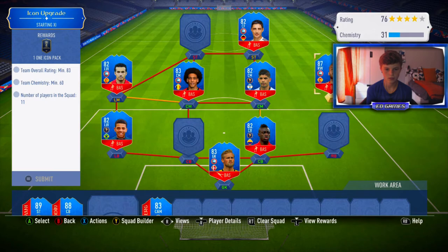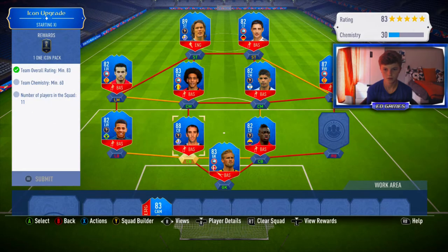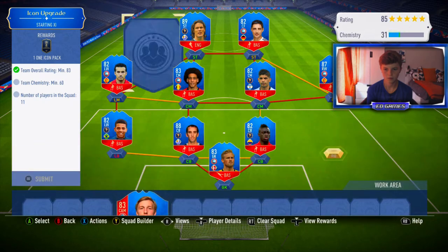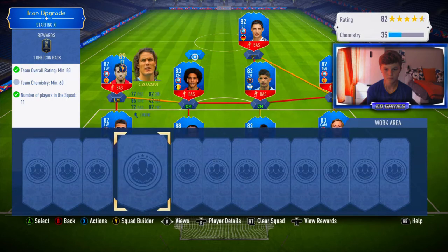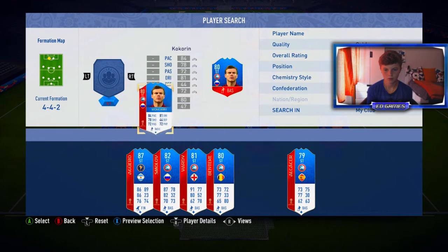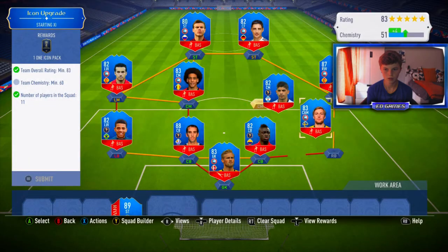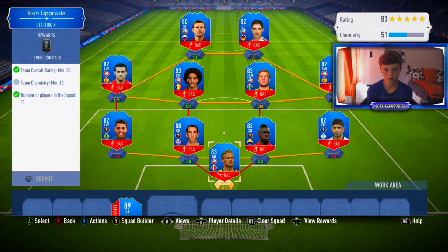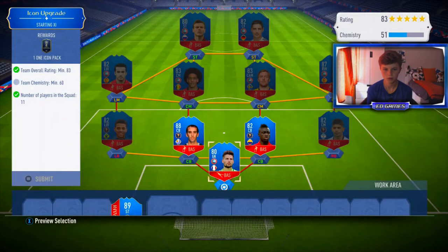Let's put them in and see what sort of rating I get. Obviously there'll be players out of position, but it should be okay. I don't think I'll get the chem though - that's the only problem. We get an 85-rated team. Let's take out Cavani and put a striker in, hopefully European. That's 83, I wouldn't mind putting that team in. If we can get a better keeper - do we have an 83 keeper? We do have Ederson but I don't really want to use him - still 83.